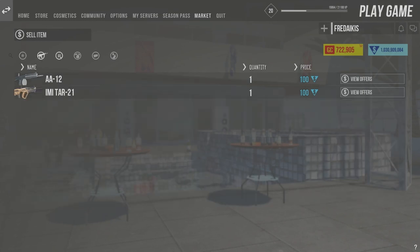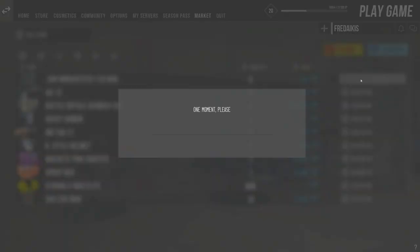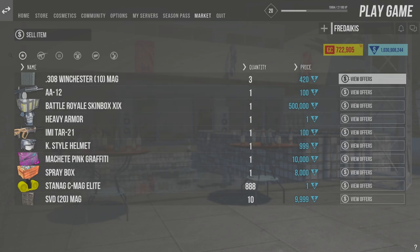I'm very excited to show you the new community market, where any player can buy items from other players or put their own items on sale. You can browse all the items on sale, and for each item you can see all the individual offers put up by different players.